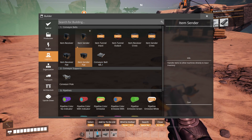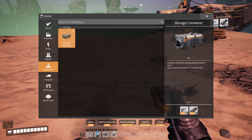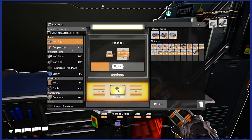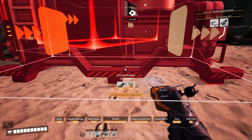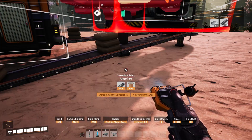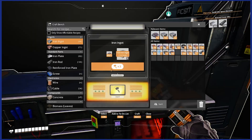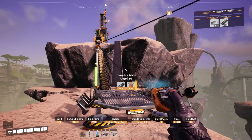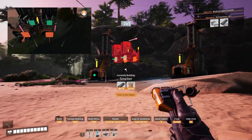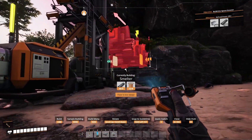Item sender... actually, conveyor belts — can we have like an item tunnel? We don't have a merger; we haven't unlocked mergers yet. I'm trying to fit this smelter within our very limited amount of space. Yeah, that's an unfortunate predicament. I'm sure you can come up with something genius to fix it — probably not something that looks good, but at least something that works.